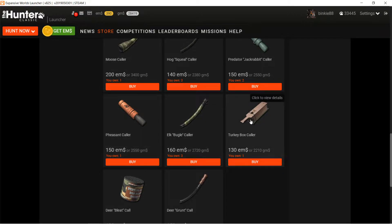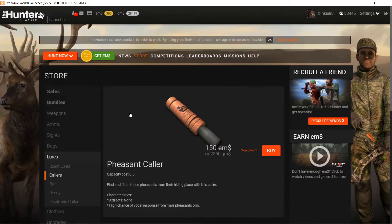There's also the turkey collar and the pheasant collar. If you like to hunt pheasants - the pheasant caller is not really an attractor, it's a locator collar. It says right here: high chance vocal response from male pheasants only, attracts none. So this doesn't attract any pheasants, it only makes male pheasants in the area call out so you know where they are. I think you should buy this one later.